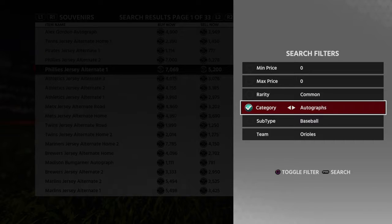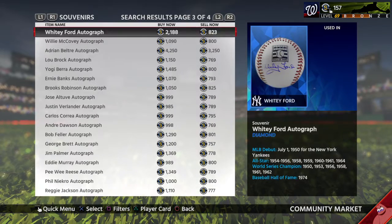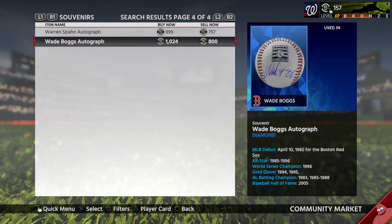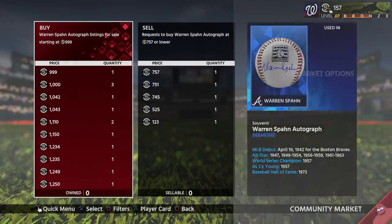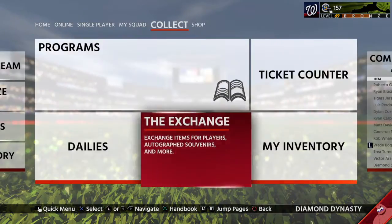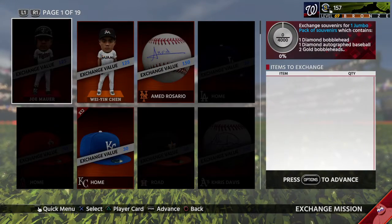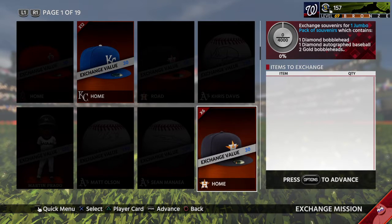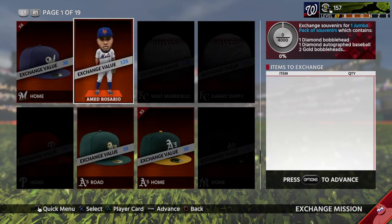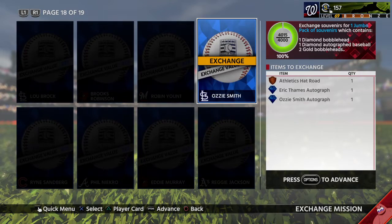You're going to want to get a diamond baseball. You can find these for about 50 stubs — that's the lowest I've seen. Put another buy order in to get that. Then you're going to want to go to the Exchange Jumbo. You're also going to need a hat, but I'm sure everyone has that one hat sitting in their inventory.